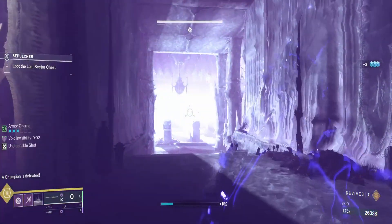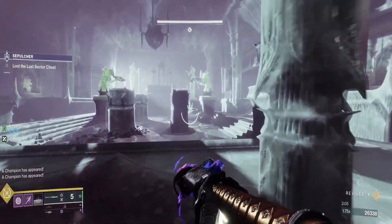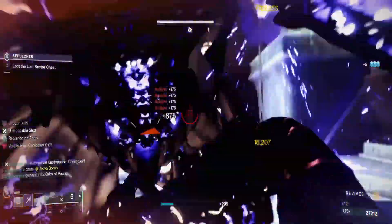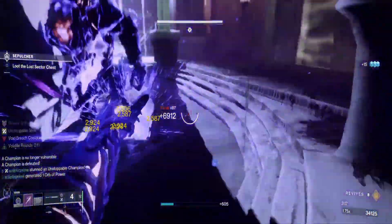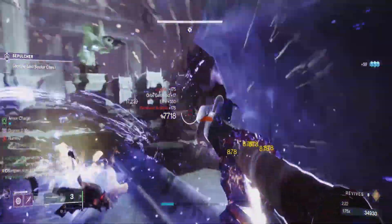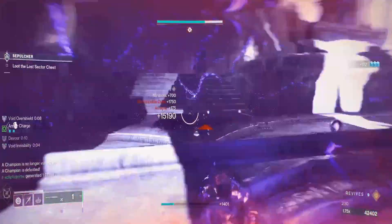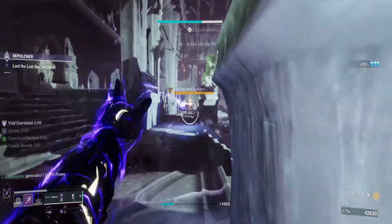Now we have the big threat: two unstoppable champions plus one champion in the middle. Rush the first unstoppable on the right, use your grenade — you should be able to take him out with a finisher. Then turn to the left. Remember, with Echo of Obscurity you have stealth — you don't need to worry about dying. You've got your shield and your grenades up, so you can use a finisher, stealth out, drop a Healing Rift, and go back to killing the champion with grenades.